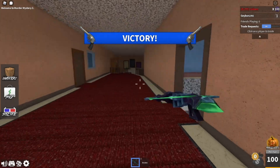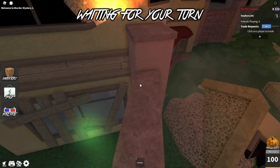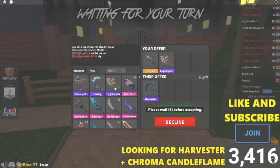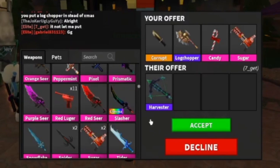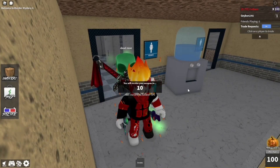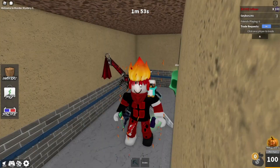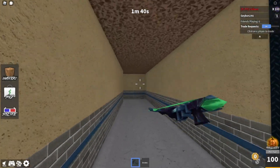Here's what it sounds like if you kill someone — I'm not sure if that's a different sound. I did actually trade for this. I was originally going to borrow a Harvester from one of my friends, but I was actually able to trade for it on my stream earlier today. He wanted Corrupt, Log Chopper, and the Candy Set. I accepted, and I no longer have a Corrupt. I did trade a lot of value for it — it was a little rough. I was trying to send 500-value offers to a lot of people, but nobody was taking it.